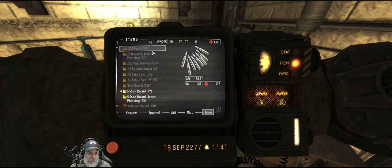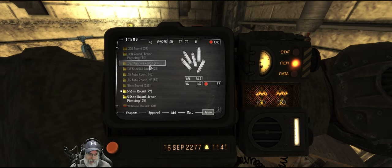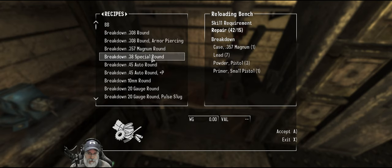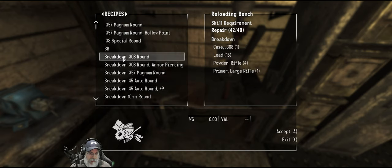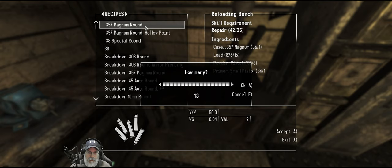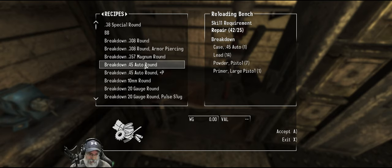Let's take a look and see how we're doing for that. We have 24 armor piercing rounds for our sniper rifle and 34 normal rounds. We have 41 .357s. We don't need to carry 38 specials — we could break those down. We could make some more .357 rounds for our cowboy repeater. We can make 13. There don't appear to be armor piercing .357s unfortunately.